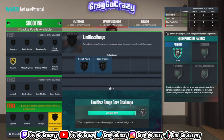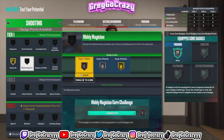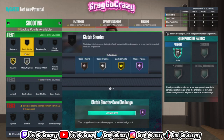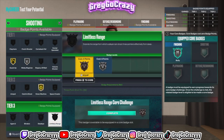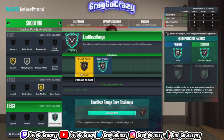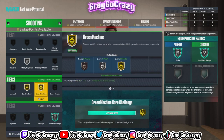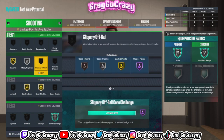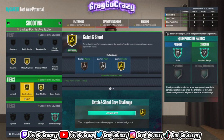You get Silver Limitless Range on a 6'3" that can dunk, shoot, playmaker, and play defense. Silver Limitless Range — you can pull up from the logo if you can time it right. I tested out the Darius Garland jump shot and that thing is quick. You also get Gold Catch and Shoot and Gold Green Machine.